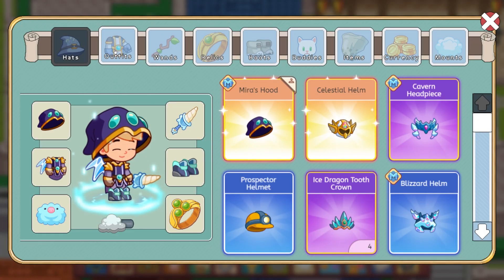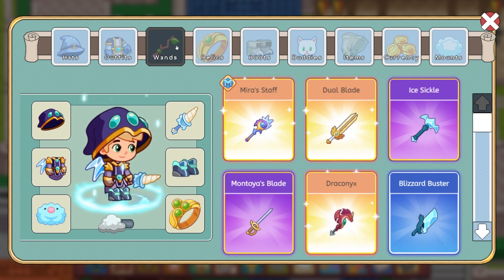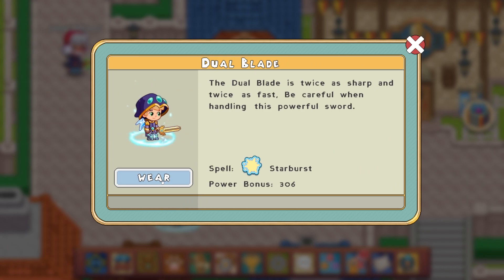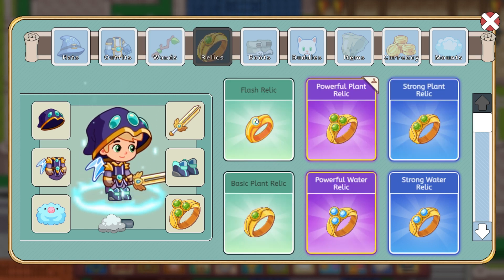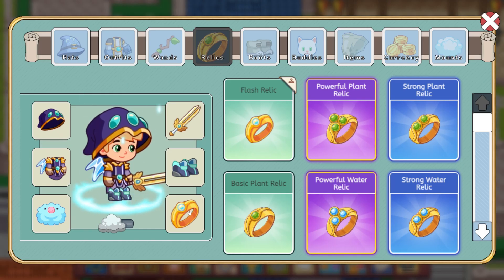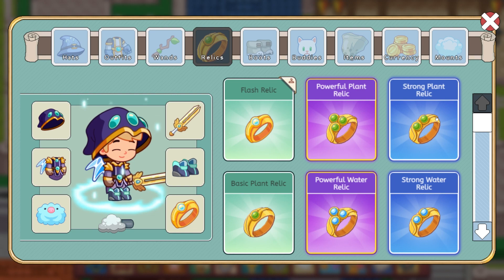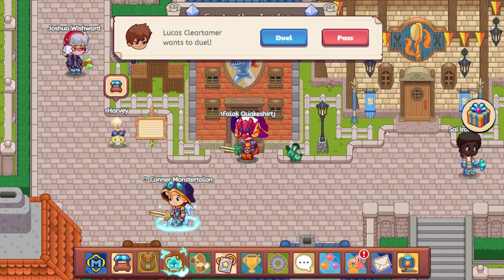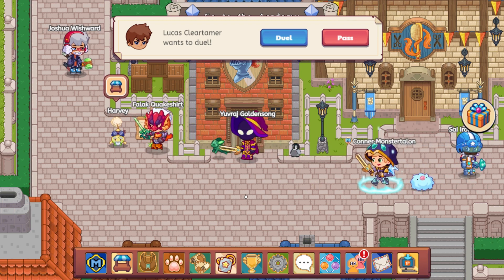I have Mira's Hood on, which is my best hat. Mira's Robes, which are my best armor. And then my Wand — I am going to change it back to the Dual Blade. We're going to try to run the Dual Blade; I prefer the Triple Hit, but we're doing Dual Blade for right now. As far as the Relic, we're going to switch to the Flash Relic, which you get for playing Prodigy after school. The spell is Flash, it's an AoE. It's not as strong as the Ancients Relic, but this should give us the best opportunity.